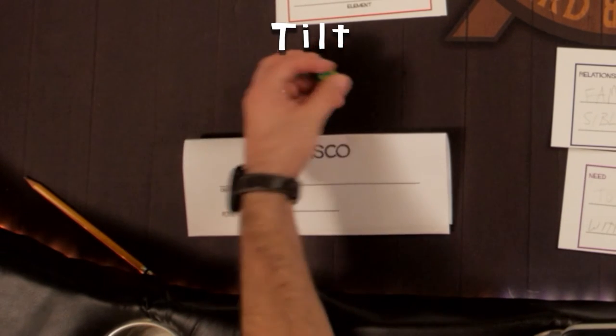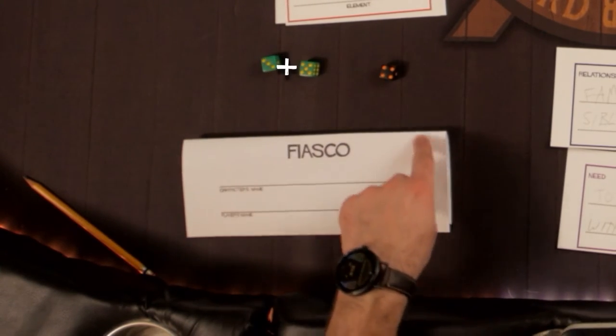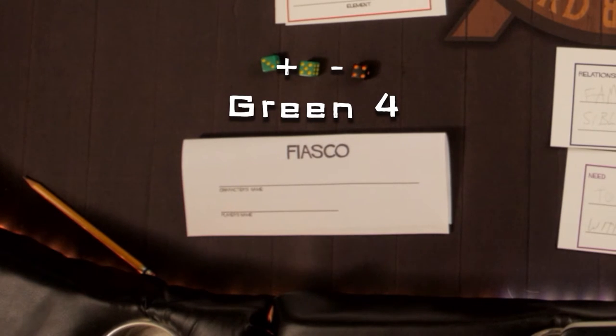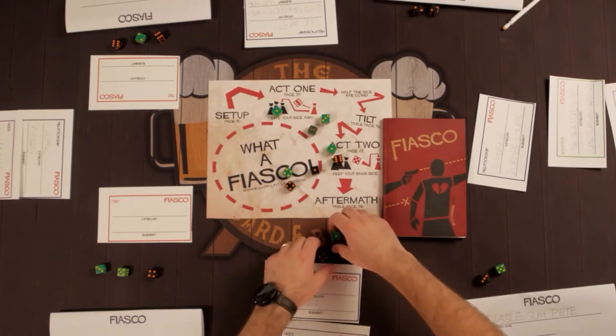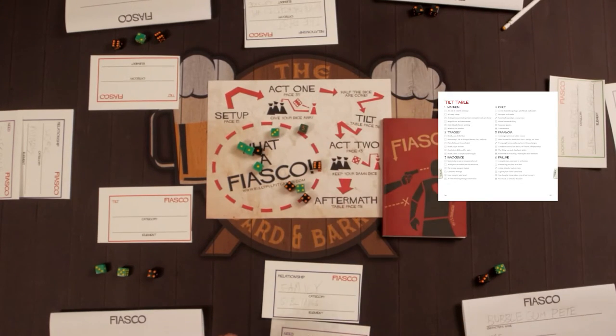Then comes the tilt. Everyone at the table rolls the dice they've collected throughout the first act. Add up the sum of each color of dice you rolled, and subtract the lower total from the higher. From there, whoever has the highest total in each color will be in charge of selecting the tilt. Roll all the unused dice to get some random numbers, then refer to the tilt table on pages 56 and 57 of the book. Each of the two players determining the tilt will, with the input of the other players, spend one of those dice in the center of the table on a category, then spend a second die to define a detail on the other player's category. These new twists must be incorporated into the story at some point between now and the end of the game.